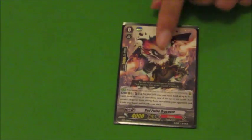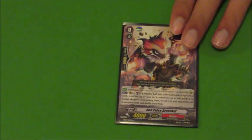Our starter is Red Pulse Dracokid. We use him to ensure that we're going to get Dragonic Blademaster first, as well as searching for a Grade 3 we can use for stride fodder to just keep up those strides.